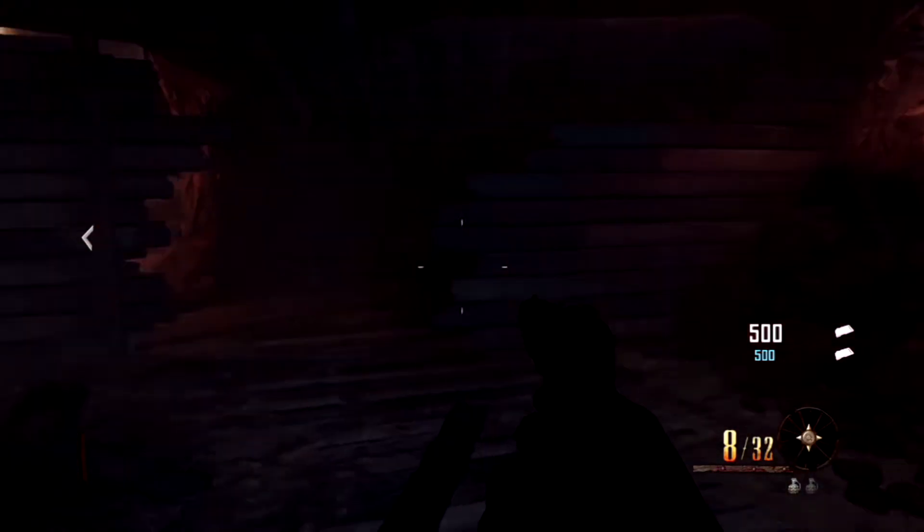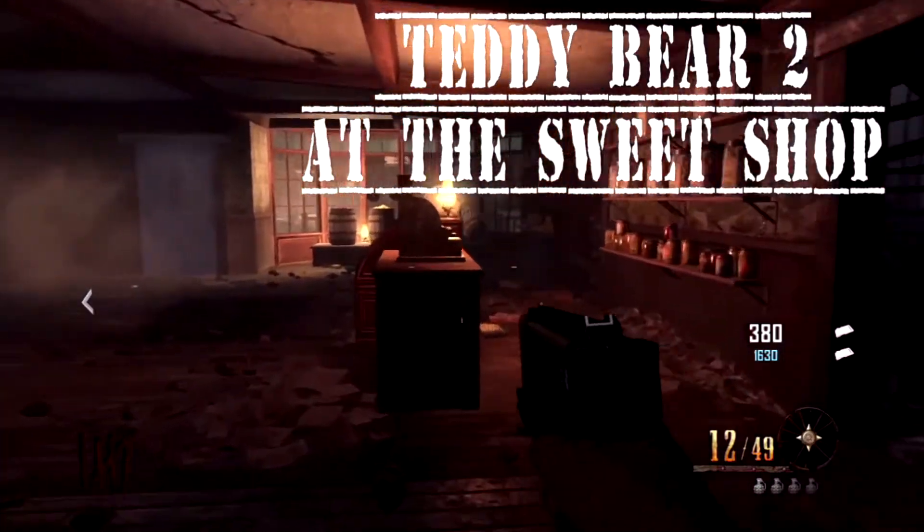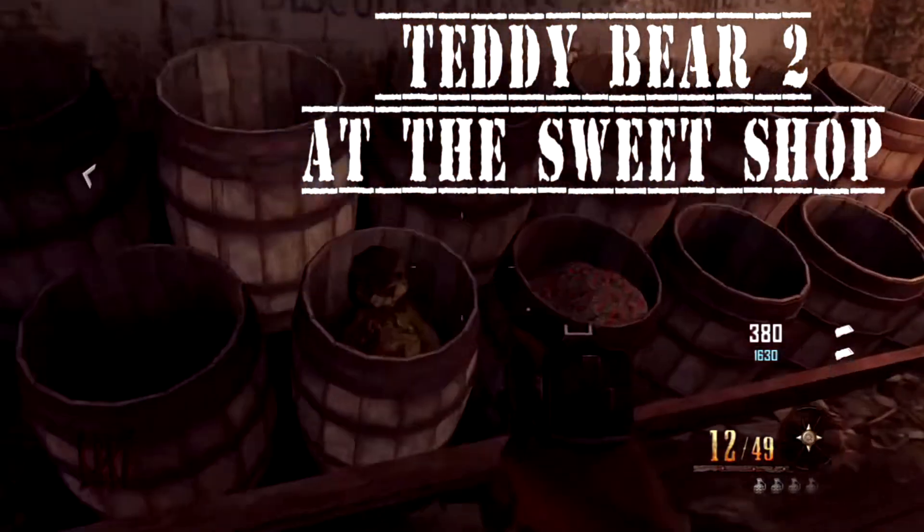Teddy Bear 1 is in the room with Quick Revive, so pretty easy that one. The second teddy bear is actually situated in the sweet shop — he's hiding in a basket.